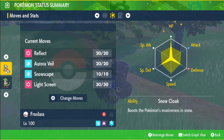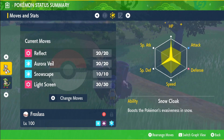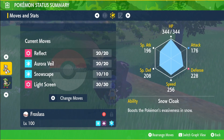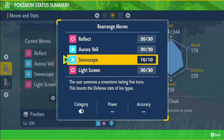EVs: full HP, half Special Defense, half Defense, with the Bold nature — so up in Defense, down in Attack. Max IVs in everything except you don't really need Special Attack or Attack. The ability is Snow Cloak to increase evasiveness in the snow.